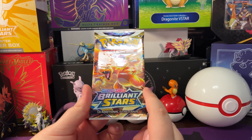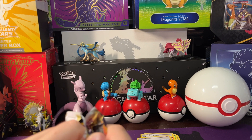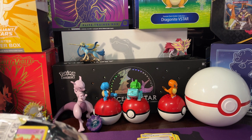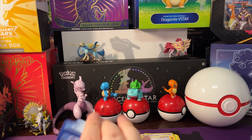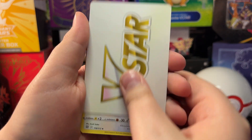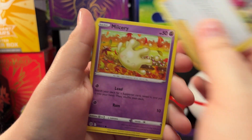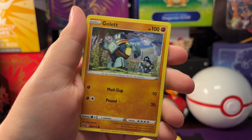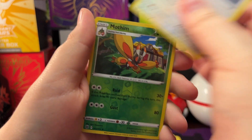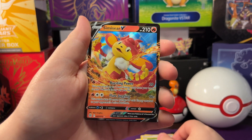All right, so now we got our next and last pack of Brilliant Stars. So we got V-Star, Torracat, Monferno, Gloria, Milcery, Shinx, Impidimp, Gallade, Castform, reverse holo Mothim, and a Simisear V — pretty cool.